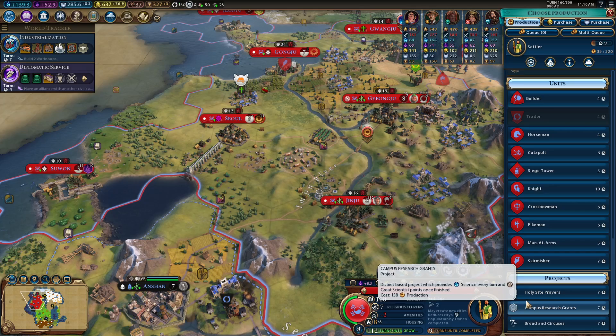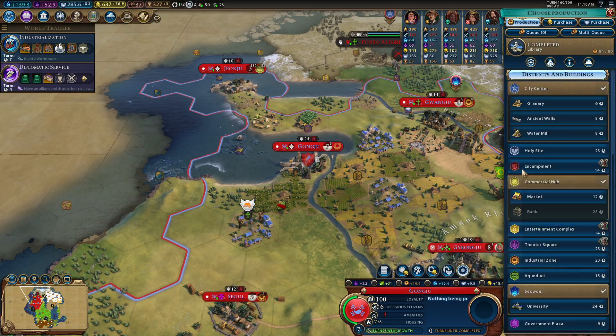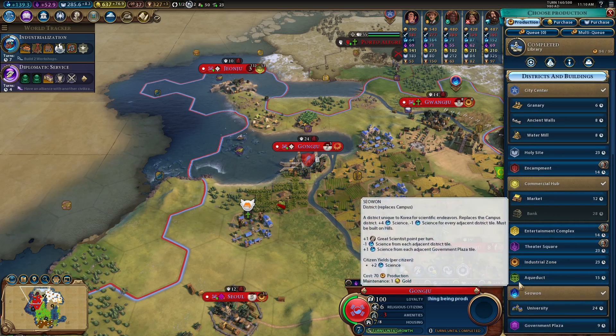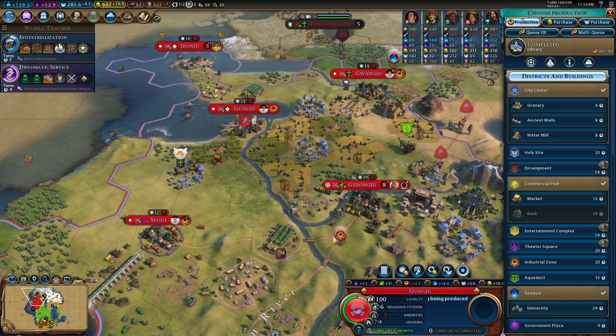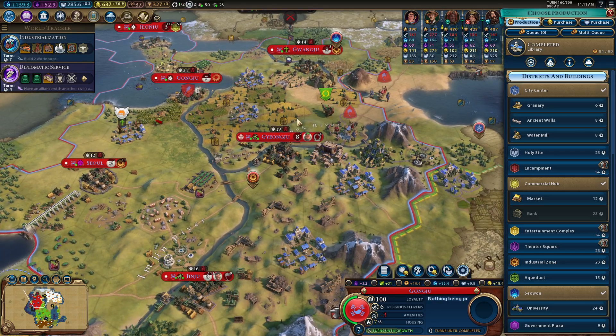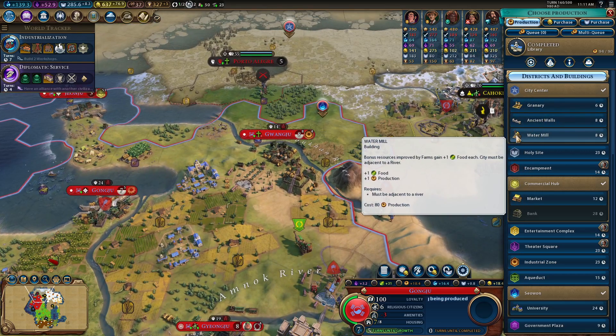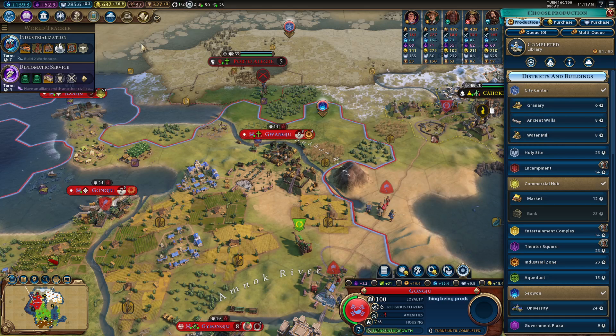We are seven turns away from Industrialization. We did get our library done. And then which city was it — this city has an industrial zone right here. Once we have the availability to make another industrial zone, that's going to be key. We have a few of these going — get enough great engineer points — that's going to feed our game.